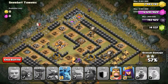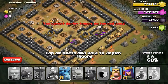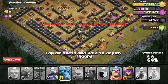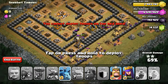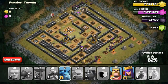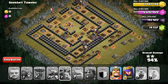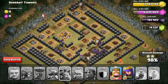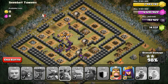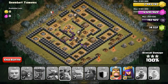Not having any Healers or Heroes and only two spells made things difficult given the troop composition. I dropped the Minions at the sides, taking out the remaining buildings gradually rather than all at once to avoid losing them to Wizard Towers. All the troops eventually converged on the Gold Storage, taking it out and getting the 3 stars.